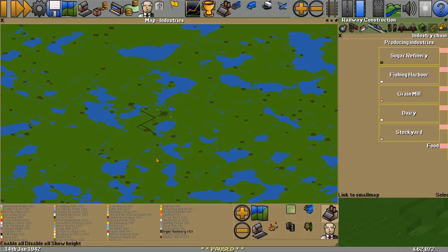Fishing harbour - that begins with an F. There's a couple of fishing harbours over here. It's possible that we can get something from there. Grain mill - that begins with a G. There is a grain mill down here but that's quite a way away, and there's one over there that's quite a way away too.